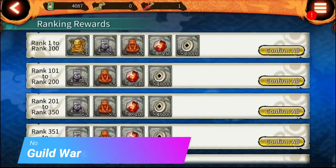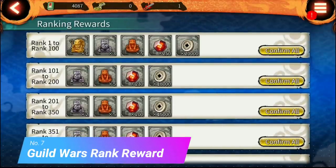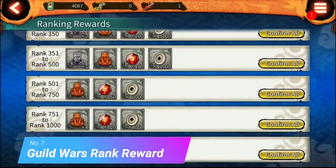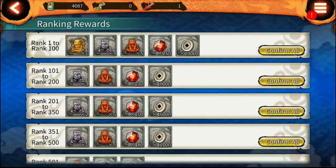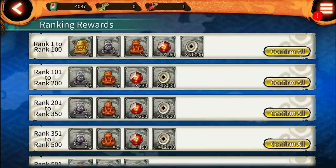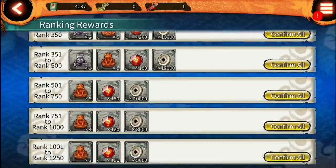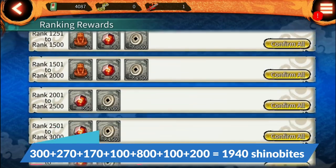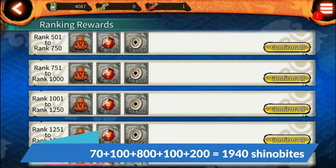Number 7: guild wars rank rewards. We have guild wars every month — if your guild comes between rank 201 to 350 you get 200 Shinovites, and if your guild is higher in rank then you get more. Let's consider under 350, so all members get 200 Shinovites. To be under rank 350, your guild has to win around 100 matches a day during the attack period — even if every member wins 5 solo matches a day during attack period, your guild will be in top 350. This brings the total to 1940 Shinovites.